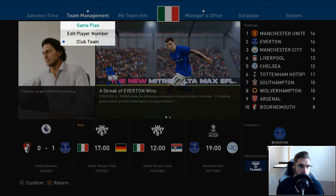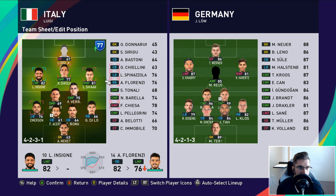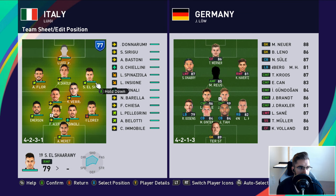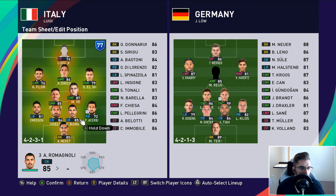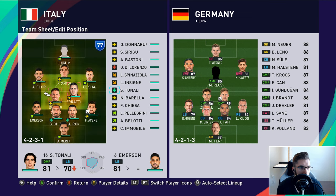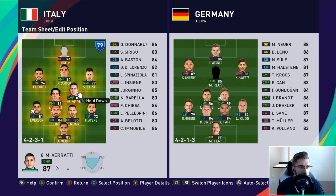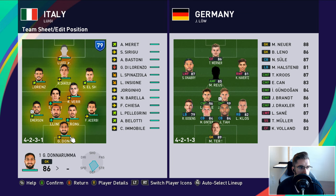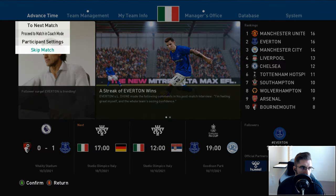We're going to advance into the international friendly game which is simply going to be a sim match. Let's put in players that are up for it. I don't think Chiellini would play as a left winger - let's put him as a right back. Tonali's up for it. Donnarumma in goal. No one gets a boost with team spirit. We'll just go for that. There's Germany - probably won't win this one.